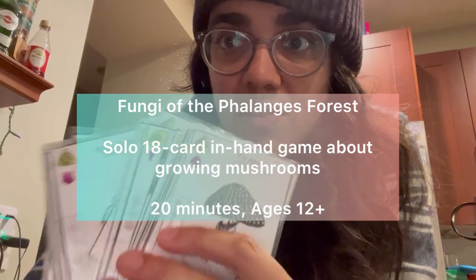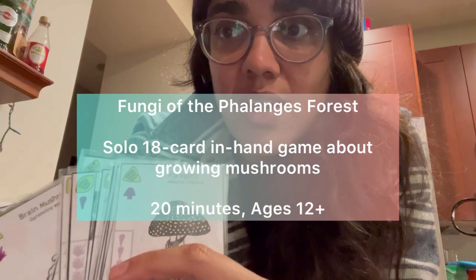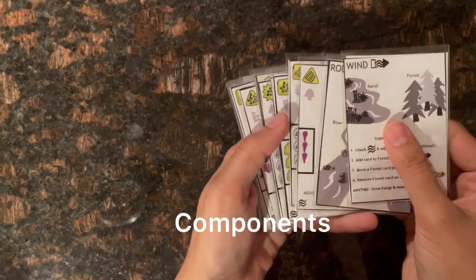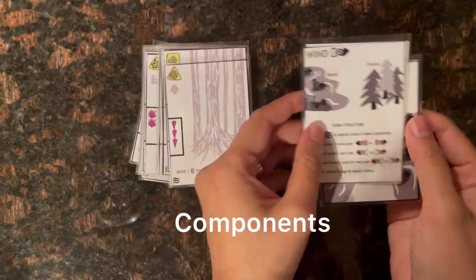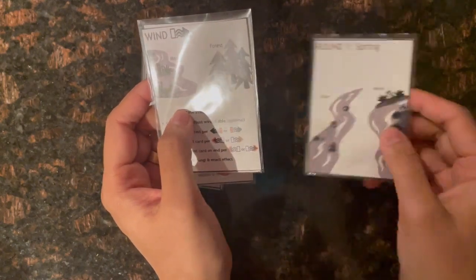This is a quick how-to-play video for Fungi of the Phalanges Forest, my submission for the 2023 BGG In-Hand Game Contest. The components are 18 cards: 16 are the main playing cards, and two are reference cards. One reference card is a round marker with round one and round two on each side.